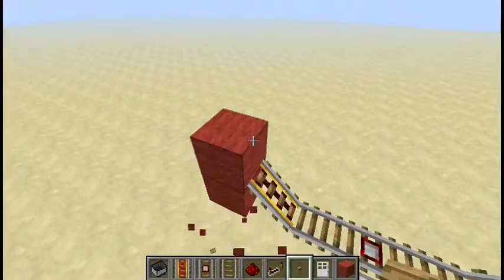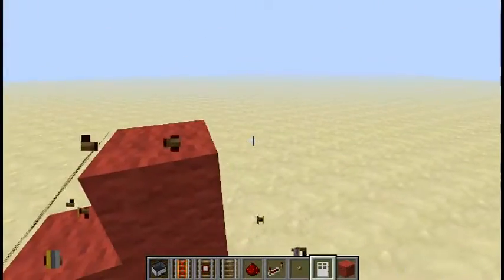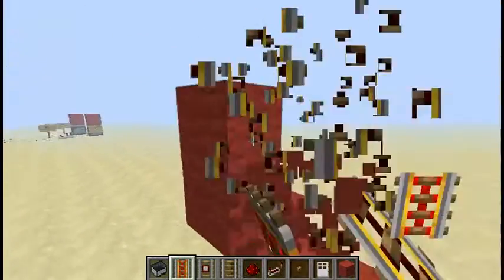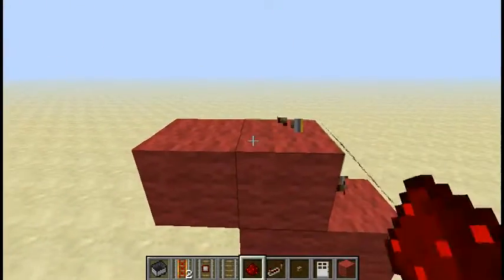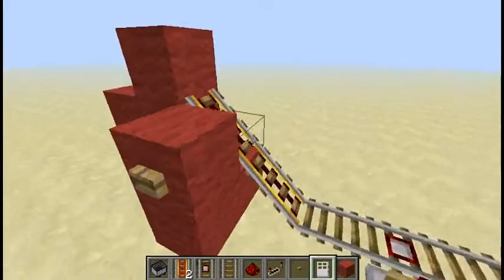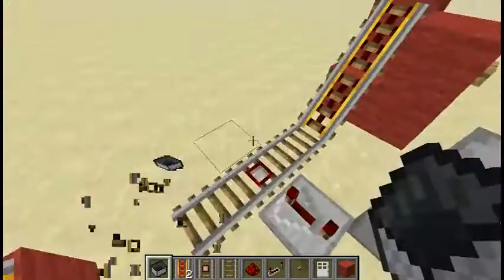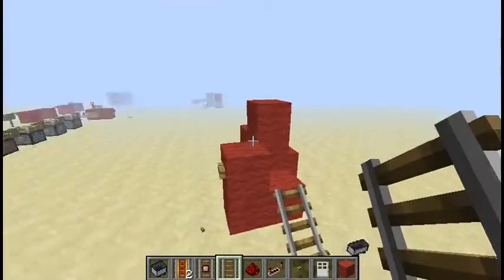As you can see, sometimes it might start slowing down. To fix this, all you have to do is build it up another layer — like that. Or you can just replace these with normal rails too, that would also work. It's not a perfect design but it works.